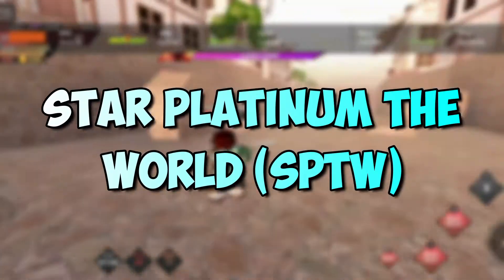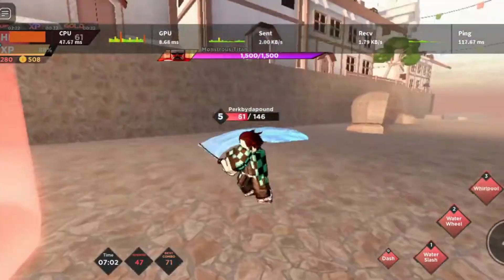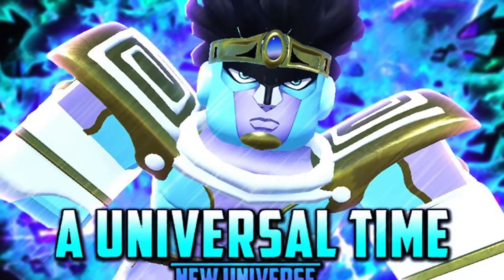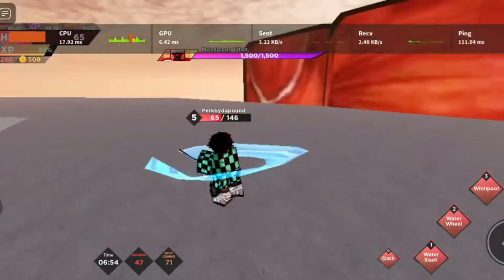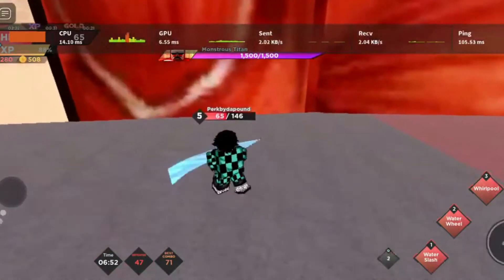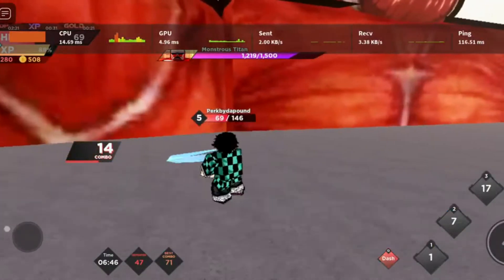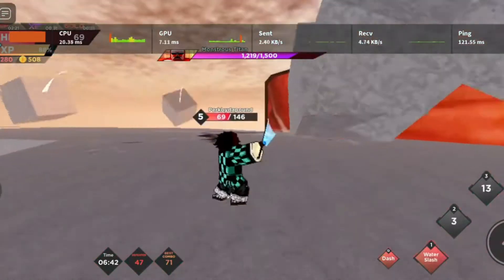Next, here's how to get Star Platinum The World. You need to have Star Platinum first, and after you acquire Star Platinum, walk over to Jotaro and speak to him. Jotaro will take you on a quest, but you have to have Star Platinum and you'll also need to have the Hat. His hat is a rare spawn that spawns around the map, or you can find it in a chest. You need his hat in order to complete this quest.